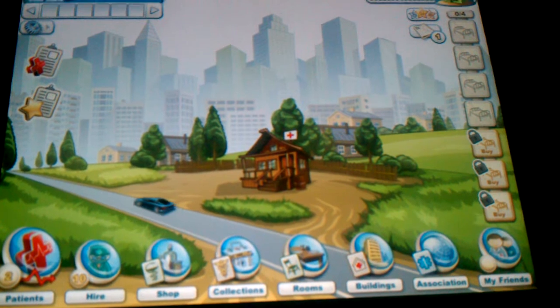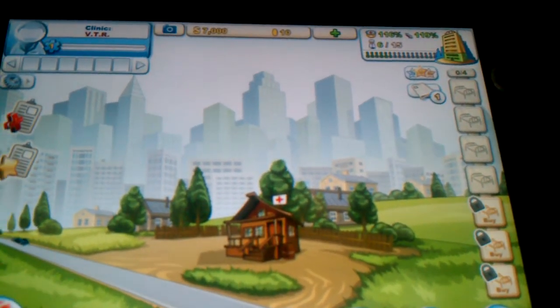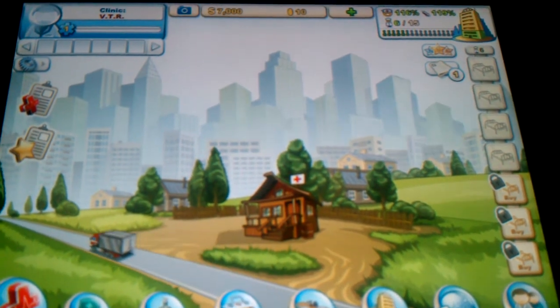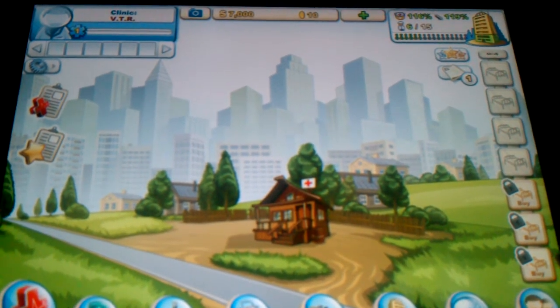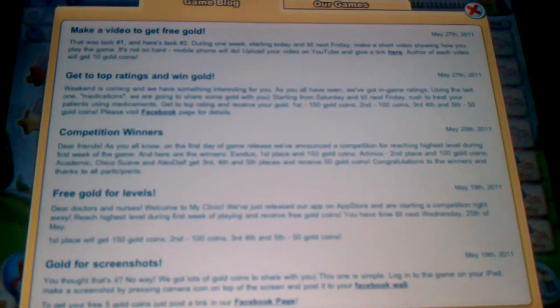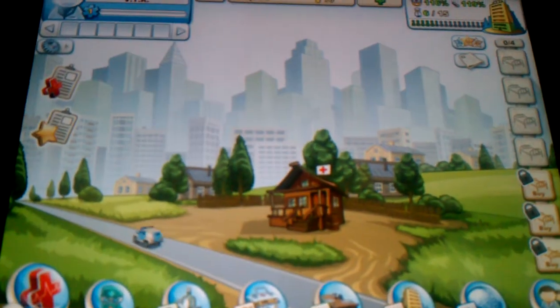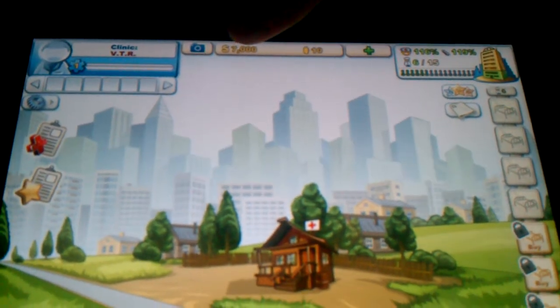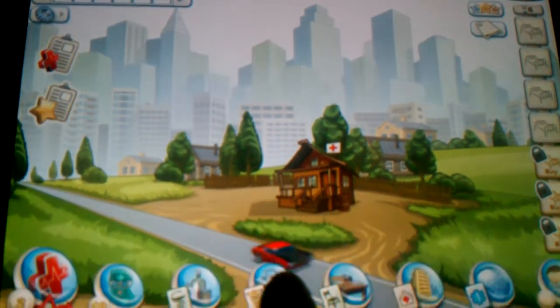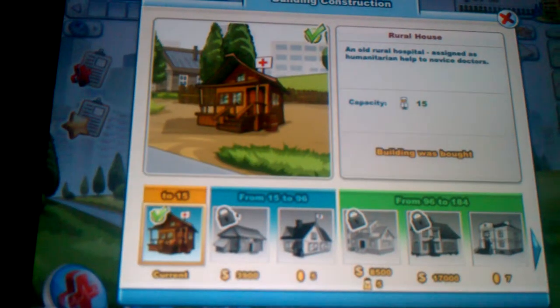You start off with four beds, which is your clinic right here. You can upgrade up to three more, giving you a total of seven. These are the game blocks available here. You have your coins up top, your money, your camera, and also the amount of people currently — stopped at six out of fifteen — which is your building.